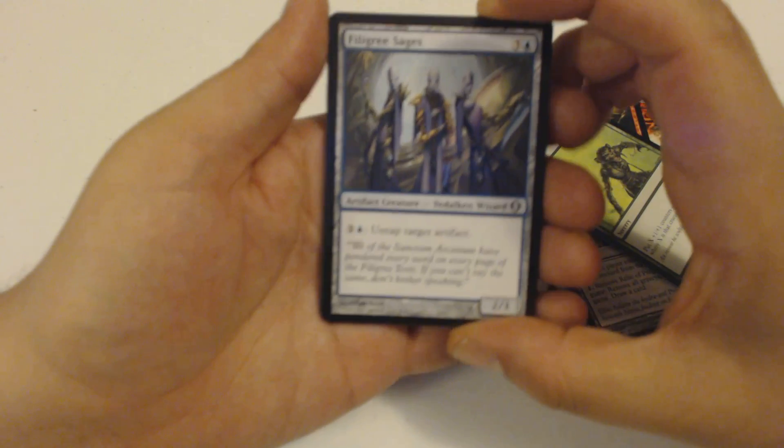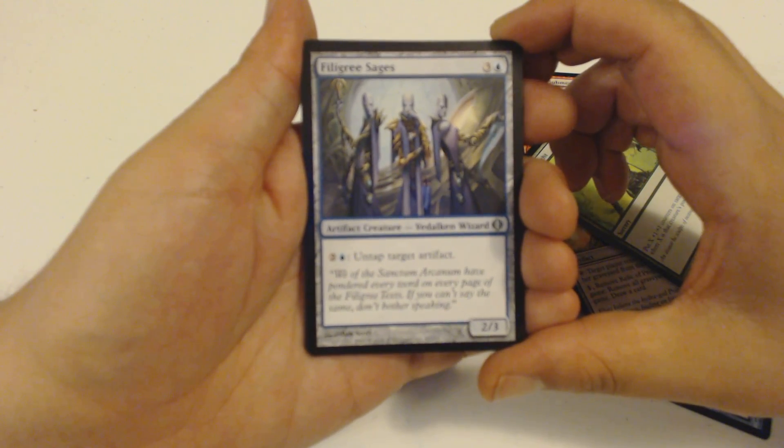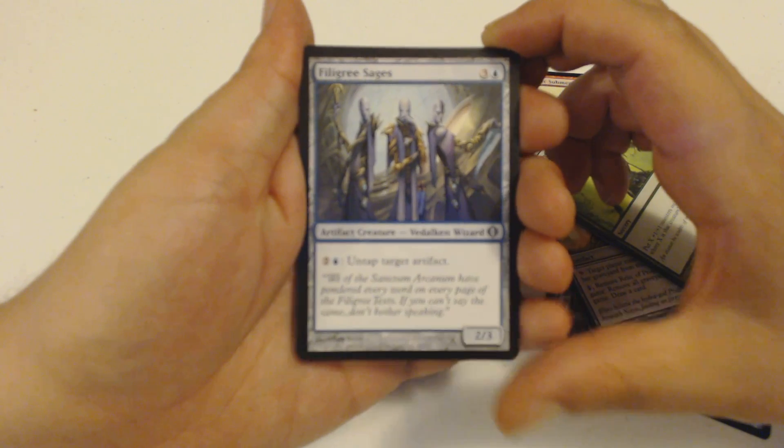My first uncommon is a Filigree Sages. It is a 4-drop, 2/3 artifact creature. And I can pay 3, including a blue, to untap target artifact.